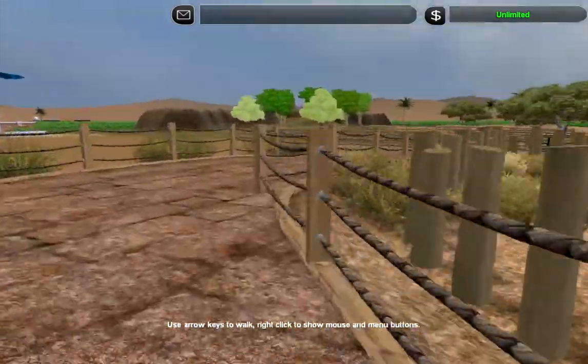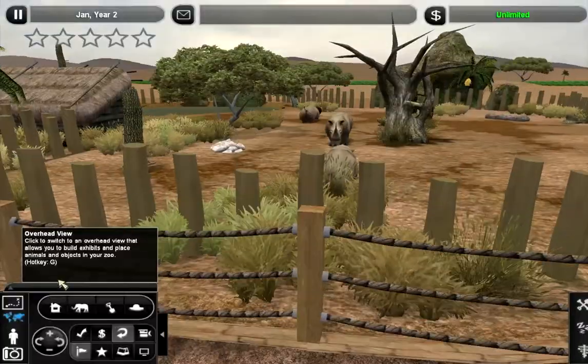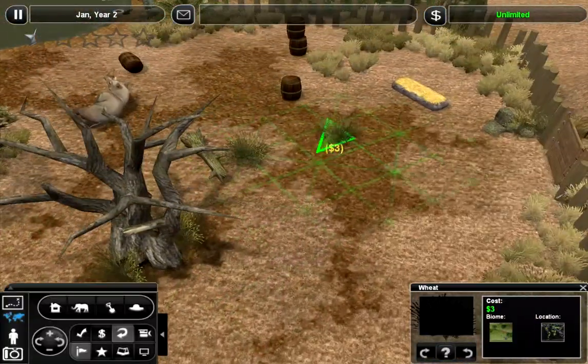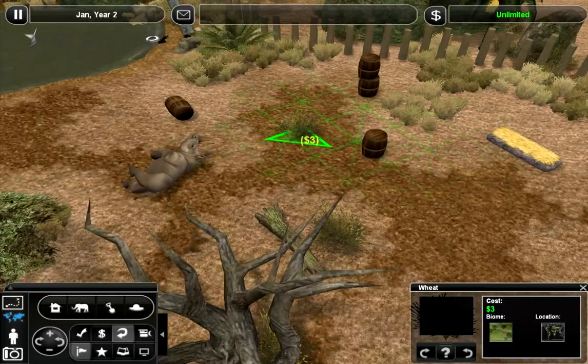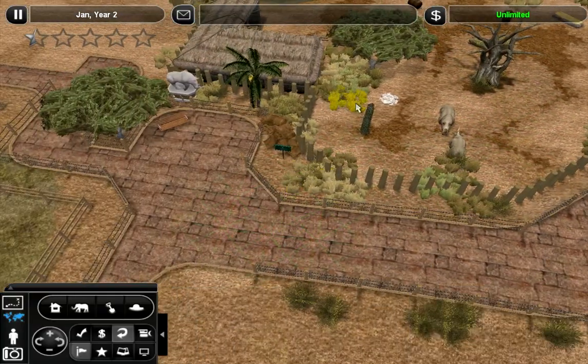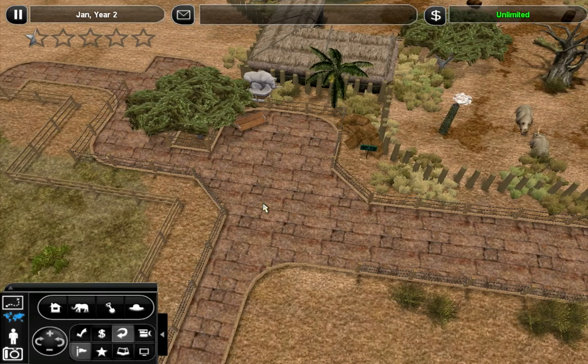That's basically what I did to fix that up. Oh yeah, I also added wheat all around. I forgot that I had this to work with — this is probably my favorite piece of grass next to the marum grass to use in desert and savannah biomes.